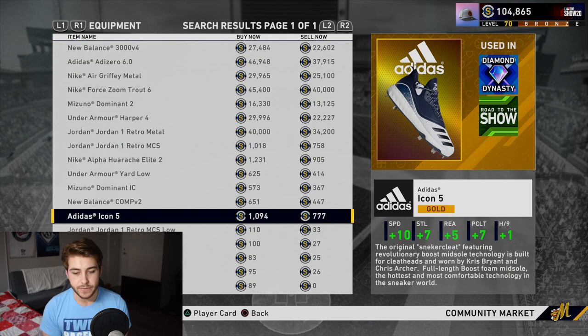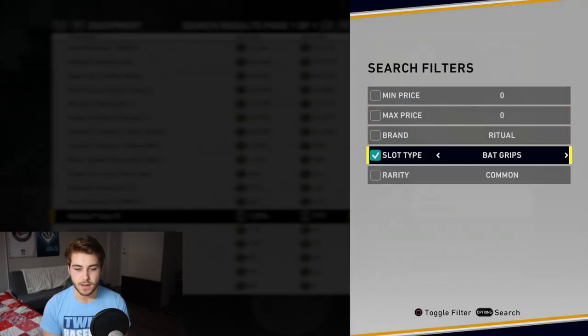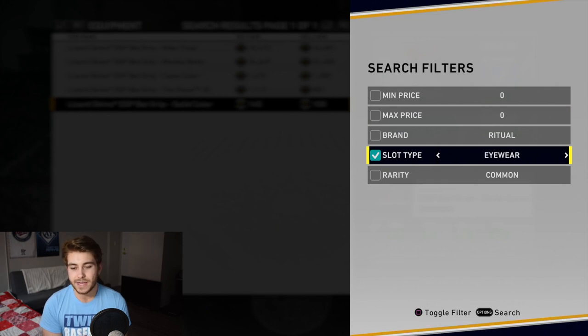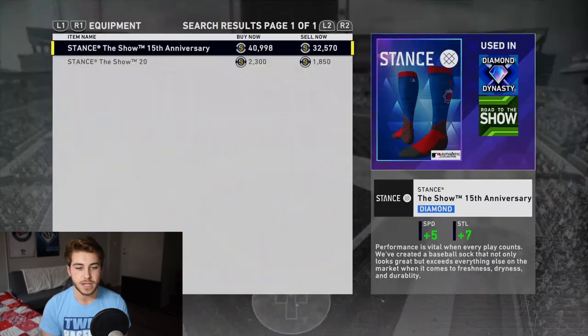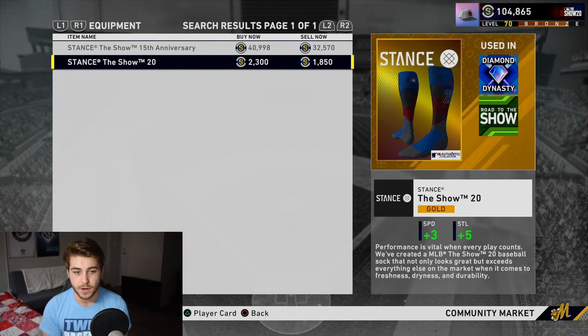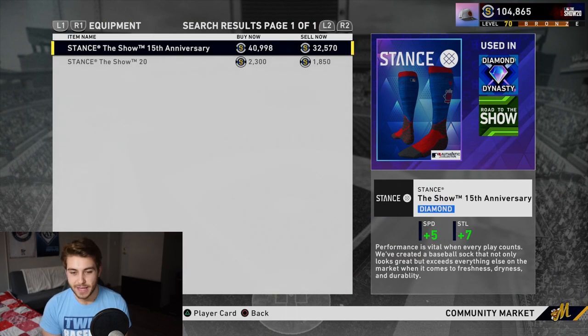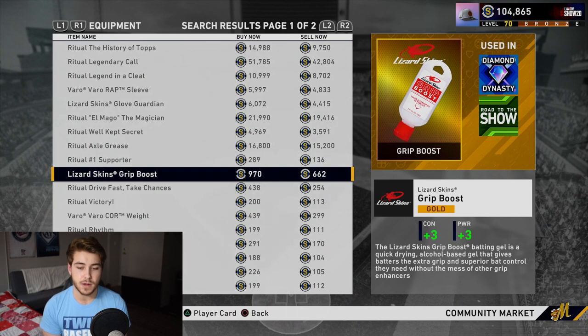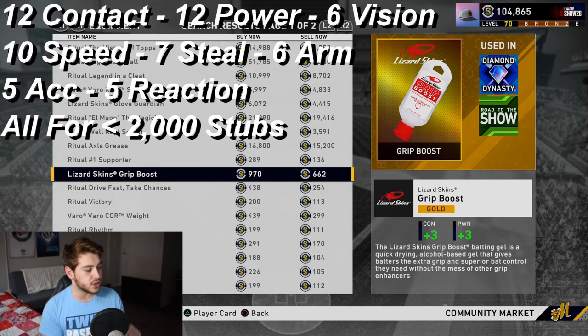For cleats, I was looking at the Icon 5 — 10 speed, 7 ceiling, 5 reaction — that's a really good attribute boost. For back grips at 100 stubs, you're gaining a contact point, a power point, 2 vision points, and some batting clutch. The socks add 3 speed and 5 ceiling, but unless you really have it like that, you don't need the 40k socks. A ritual that is really good is the grip boost: 3 contact and 3 power per side. I did the math for you — that's under 2,000 stubs for all of that, and you're gaining 12 contact points, 14 power points, 6 vision, 10 speed, 6 arm, 5 accuracy, and 5 reaction.